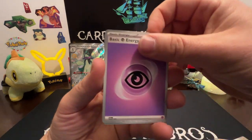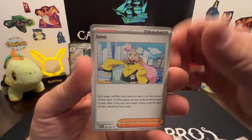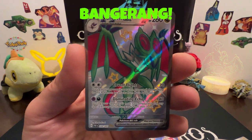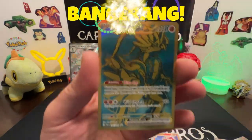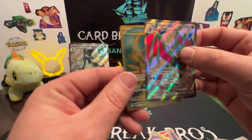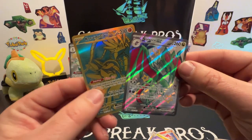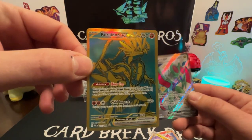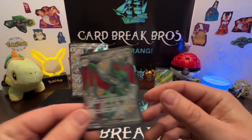Here we go: psychic energy, Grimmighoul, Scraggy, Flittle, Wooper, Tauros, Iono, Camerupt — oh! Noivern EX shining full art, banger — we'll take that all day long! Oh wait, got a holo behind it too: Crydon EX gold! Double banger hit guys, wow! Super cool, gold cards are really nice. Check that out — beautiful shine on those ones.